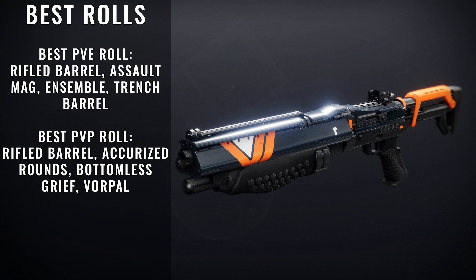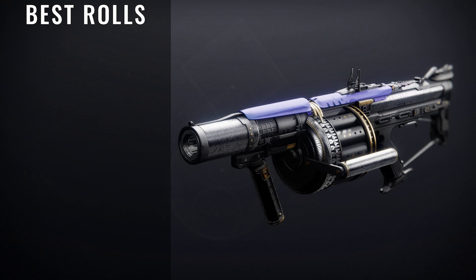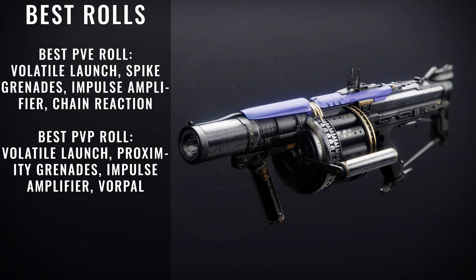The next weapon we have is called Canis Major. This particular weapon is a Rapid-Fire Rocket Launcher, but unfortunately the DPS is just too low for me to tell you guys you should definitely pick this one up. If this is the only thing you have, for PvE rolls we have Volatile Launch, Spike Grenades, Impulse Amplifier, and Chain Reaction. For PvP rolls, we have Volatile Launch, Proximity Grenades, Impulse Amplifier, and Vorpal Weapon.